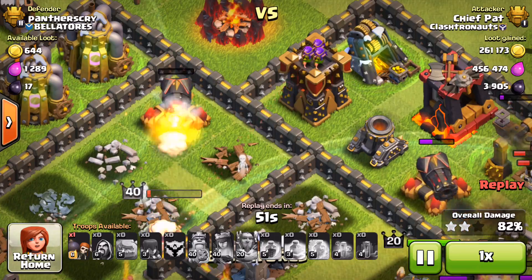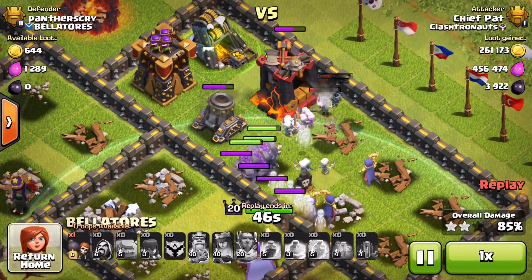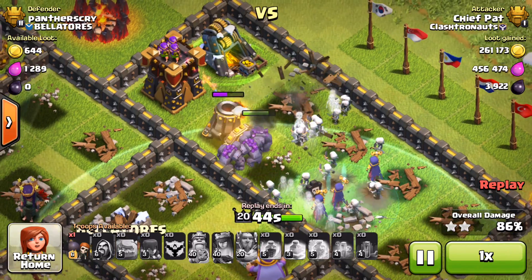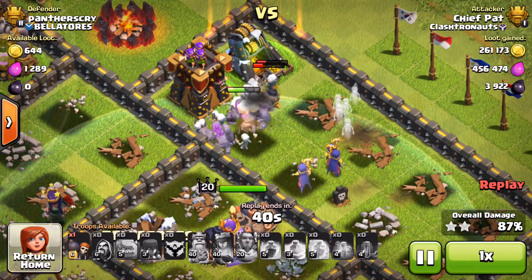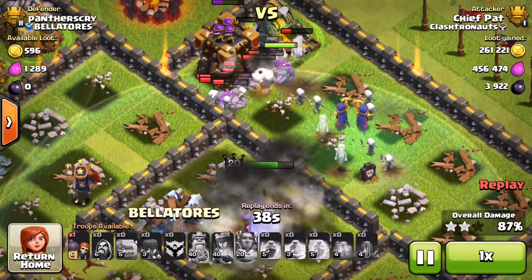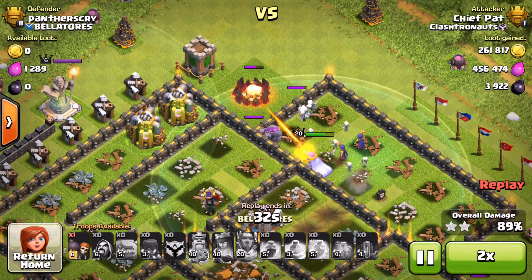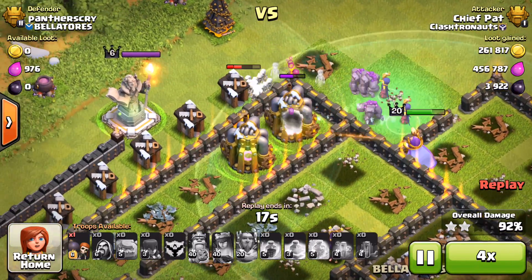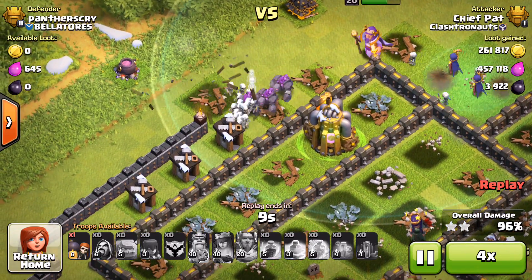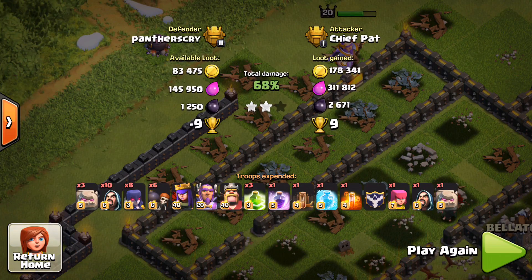The Queen's doing a great job. I popped her ability earlier and she was able to snipe that cannon before she died, which means the only defenses left are the Mortar right here as well as the Archer Tower next to it. Seeing as I have a flood of troops, I don't think those mini-bombs will take them out, and the giant bombs are going to hit my Grand Warden. That will do it for this raid — I'm able to get three stars against Panther's Cry. One of their clan members actually tweeted at me after it about the three-star, which is pretty funny.